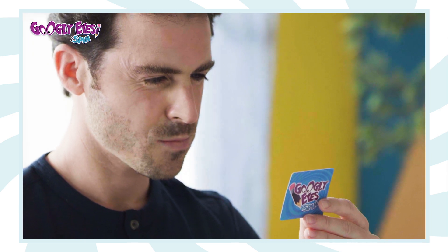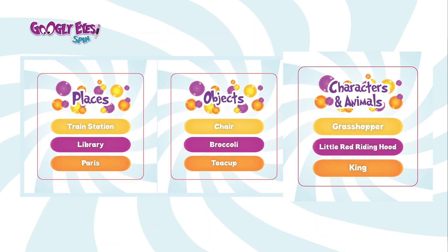Before you start to draw, tell your team the category. Categories can be places, objects, characters and animals.